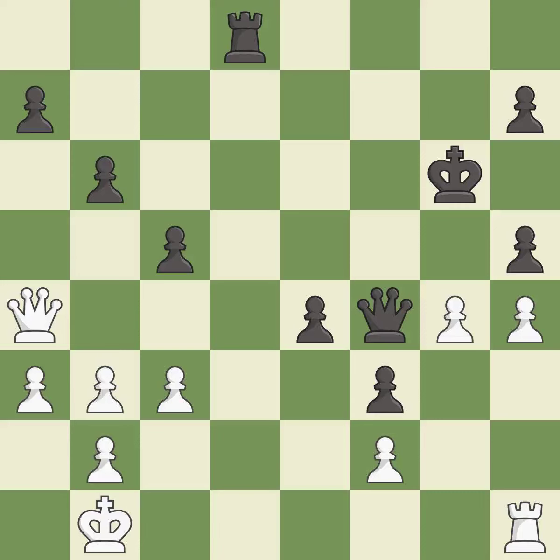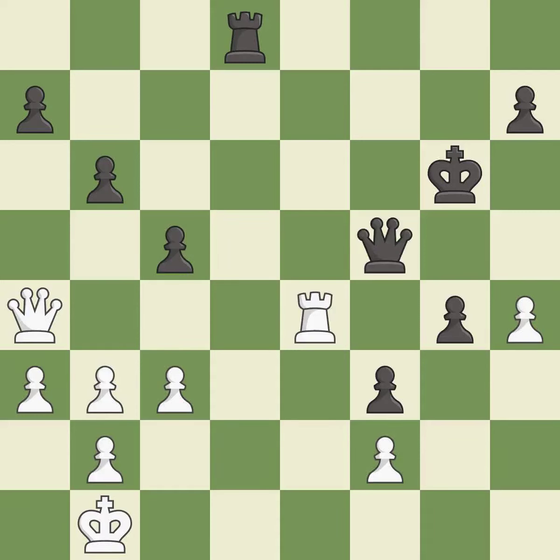This defends a pawn that was under attack and had no defenders. This is the only move that works. This stops the opponent from being able to win a rook — it is a great move. The game was close to balanced, but now white is worse — it is a mistake. This is the only good move — it is best. This immobilizes the opponent's rook by pinning it to the king. This is the only move that works — it is a great move.